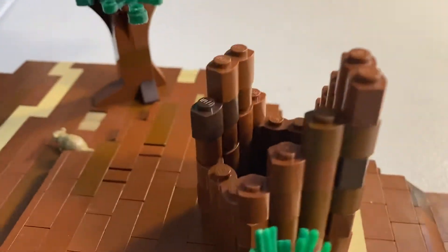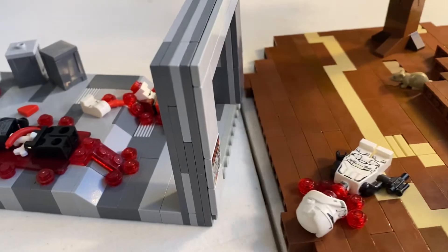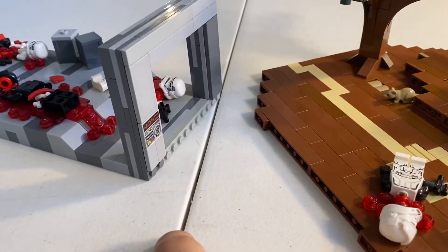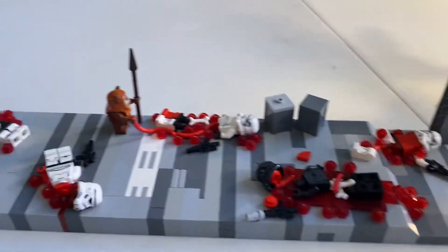There's a broken tree right here, and this section can actually come apart so you can make more of an outside area or add more Imperial base sections.